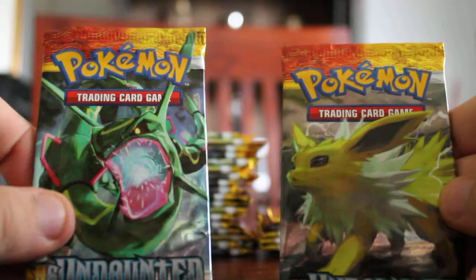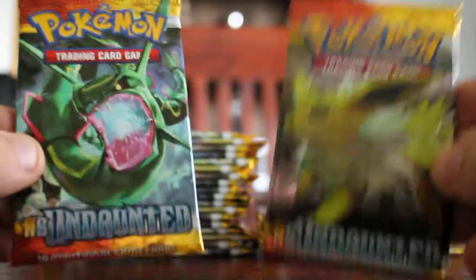Hey guys, I'm Julius here and I will be opening a couple more booster packs from the HeartGold SoulSilver Undaunted box. I've gotten pretty good pulls till now — some non-holographic rares — but I'm pretty happy still. I got my Legendary in my first pack, so that was pretty awesome.